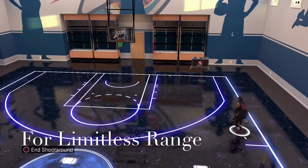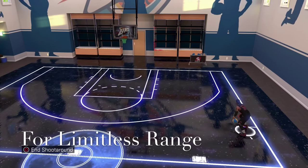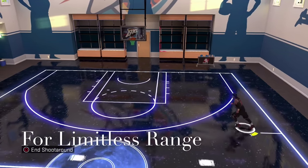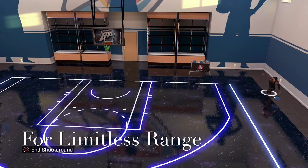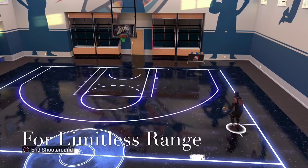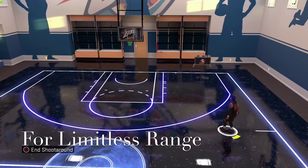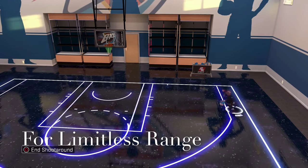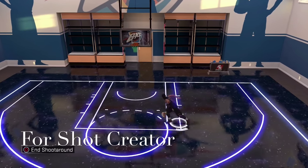This is how you get Limitless Range. You see this white hash mark right here? You're gonna wanna shoot around it — don't shoot behind it, shoot a little bit in front of it. You see where I pulled up? You're gonna wanna pull up from right around there. When you have the game on Rookie Casual, you should hit at least half of your shots. You're gonna wanna hit 25 of those shots and you should get the badge — 25 to 30.